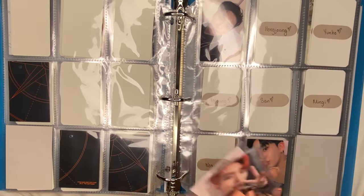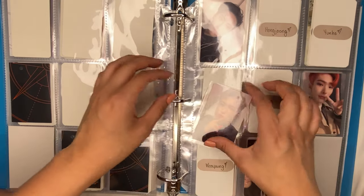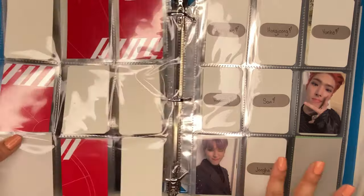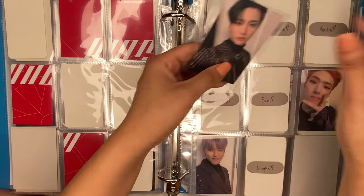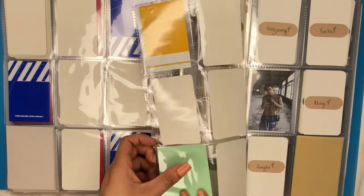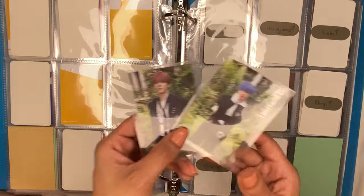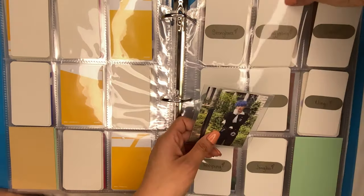So we have Mingi — I bought quite a few Mingis without realizing it — and Jongho. Then we have Hongjoong's for this one. I'm doing this slowly because it's super expensive. This one I have Seonghwa's. For this next one I don't have any. And then I finally have Hongjoong and Yunho's for this one, which are pretty adorable.